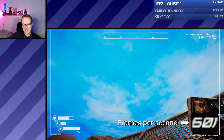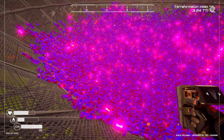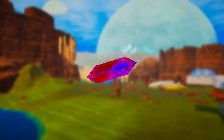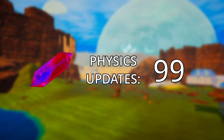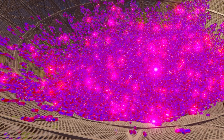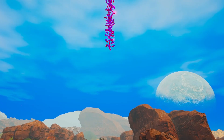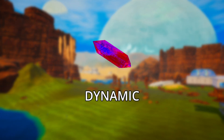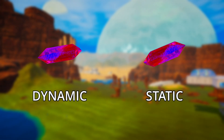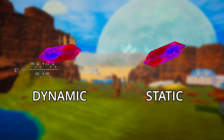But rendering wasn't the main thing slowing things down — what was really slowing things down was physics. For all these thousands and thousands of crystals, any of them that are moving require tons of math to handle how gravity is affecting them and what happens when they run into another object. The game is doing this dozens of times a second for every object that's still moving. Luckily, the game engine does something clever: after a set amount of time, objects stop moving, even if that means they're still floating mid-air. This is called going from dynamic to static, where a dynamic object is moving and a static object is still. When an object becomes static, the computer doesn't have to do all that physics math for that object anymore.